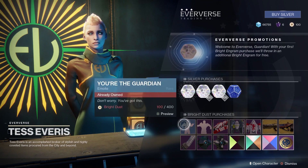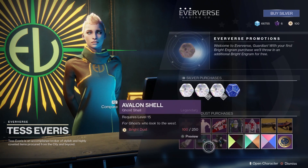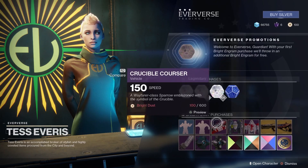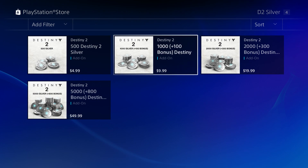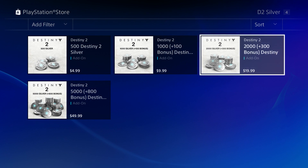Bright Engrams are very much an endgame feature. In fact, you won't be able to purchase these items from the Eververse booth until you reach level 20. Once you've hit level 20 and reached the endgame of Destiny 2, you'll be allowed to purchase silver, which will allow you to buy Bright Engrams. 100 silver is equivalent to about 1 US dollar, and silver can only be purchased in different predetermined package amounts.